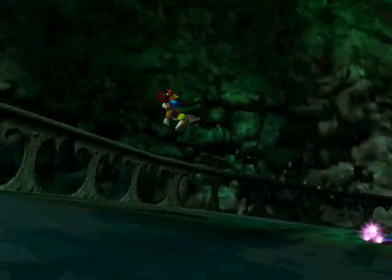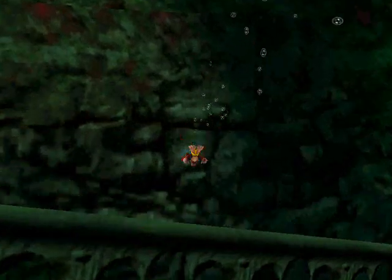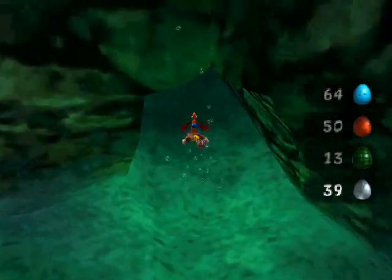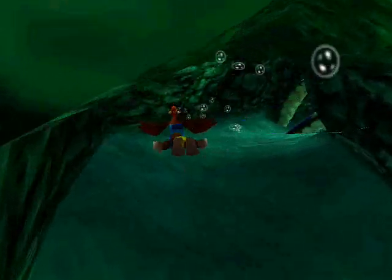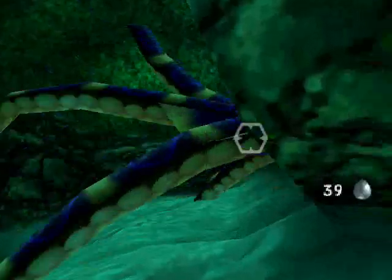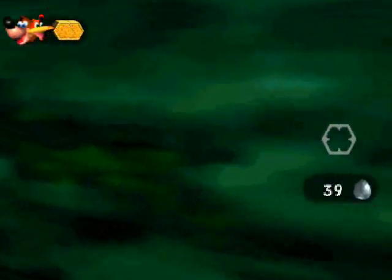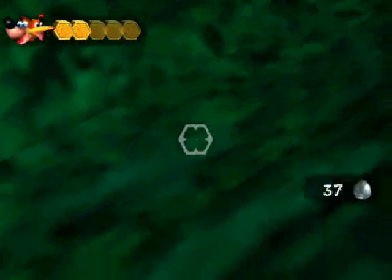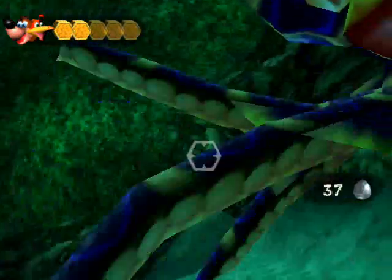Here's the warp pad for no real reason — there's not any time you would want to come back here that I'm aware of. And we got another octopus, no surprise there. I'm not sure why I'm going back this way; I could just take the warp that I just activated. Or die, if that works too.